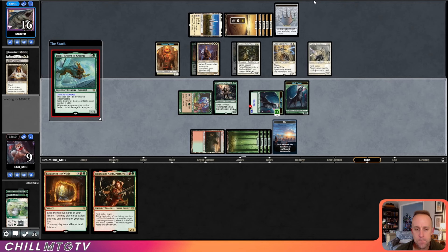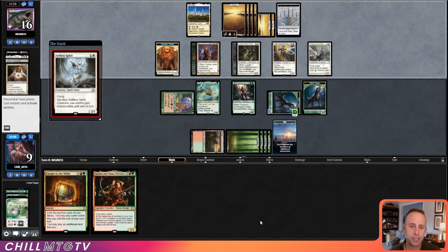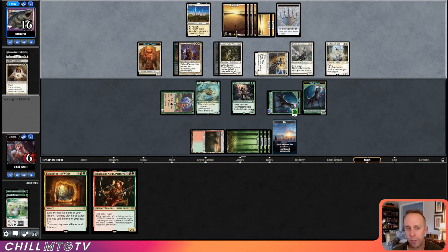We'll replay Toski but they're just going to re-tap Karakas. They've drawn at least three or four cards off the Monarch. We need to play Escape to the Wilds next turn. Selfless Spirit is a good draw for them — now they've got two flyers and a way to survive. I think we need Natural Order here to get Craterhoof. I think that's the only way we win — and even then it's close.